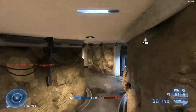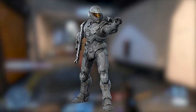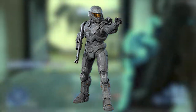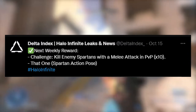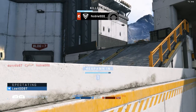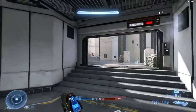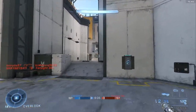Now for the ultimate reward — this week it's a pose or stance. To unlock it you have to kill 10 enemy Spartans with a melee attack in PVP. Pretty underwhelming. I don't really care for stances because you can barely ever see them. If there was a pre-game lobby it would make more sense, but we don't have that.